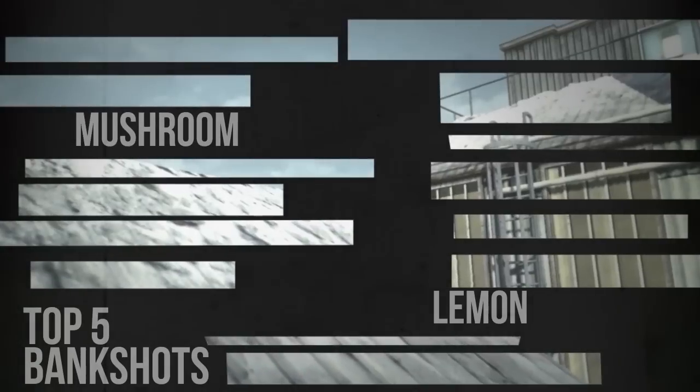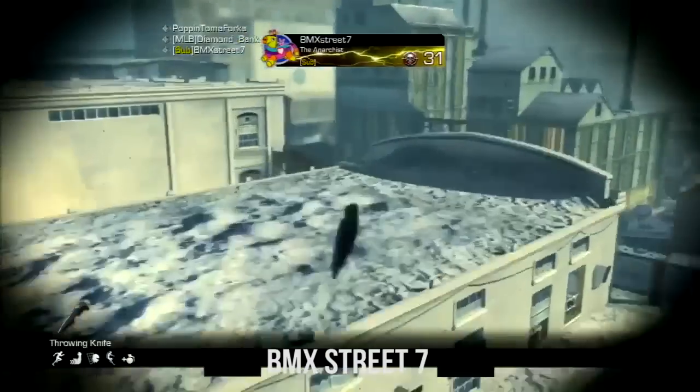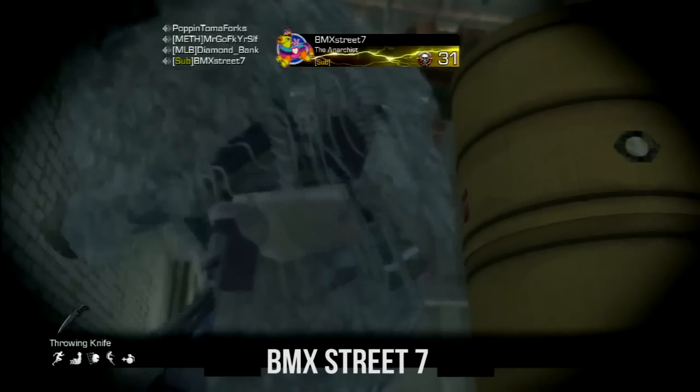Now for the number three clip, we've got BMX Street number seven, who gets another kill cam. That's becoming a major thing in Call of Duty Ghosts kill cams, because it's the only way you can see the full length of a bank shot if it's bigger than like five meters.